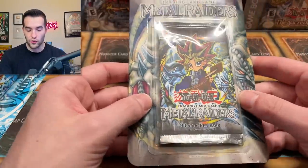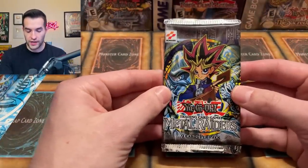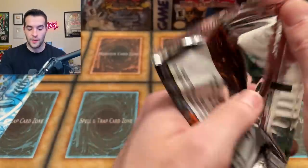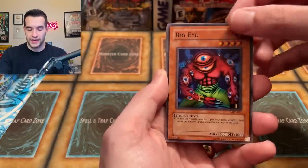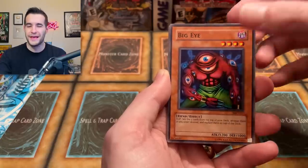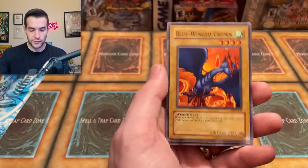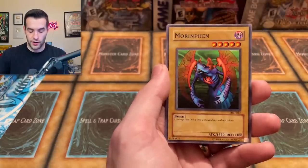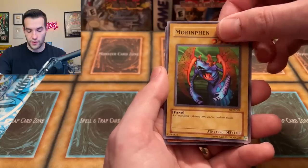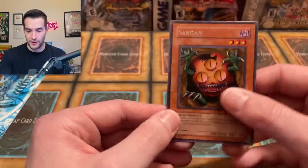Metal Raiders - my favorite set. This one is about halfway open so we might as well. Can we get that Pikanium off? Any of those Ultras or Secrets would be amazing because they have the absolute best cards in Metal Raiders. Big Eye - look how many big eyes he has, it's very weird. Ring of Magnetism, Mushroom Man Numero Dos - wasn't this the card that got expensive for a while? Blast Juggler, Blue Wing Crown, Tongue, Lava Battle Guard, More Infant. Will we get a float? No Pikanium unfortunately. Sangan - that's a pretty good rare, that's the rare you're looking for. Sangan is a great card out of Metal Raiders.